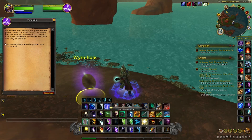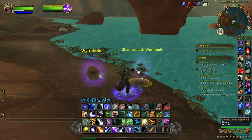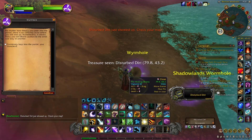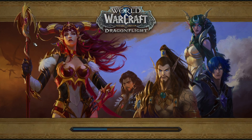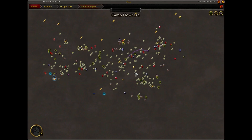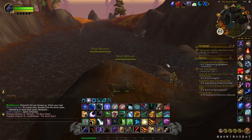Compare that to the Shadowlands wormhole — you could click it and go wherever you wanted. Now with this new wormhole generator in Dragonflight it just teleports you into a random place, so you don't know where you're going to go. You can end up in all four zones: the Waking Shores, Azure Span, Thaldrasus, or Ohn'aran Plains. It just took us to the Azure Span, and that's not real good because you really want to use it to get somewhere quickly.